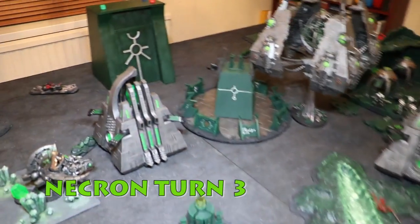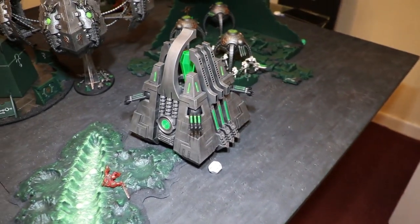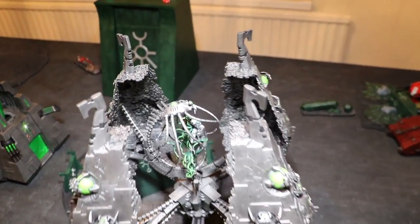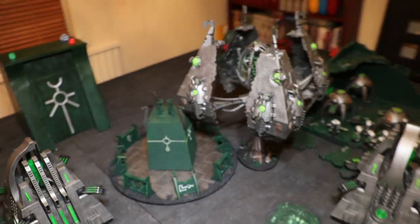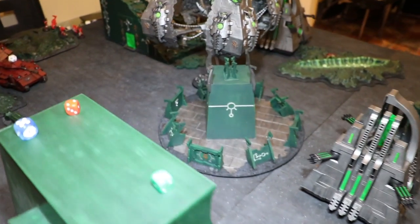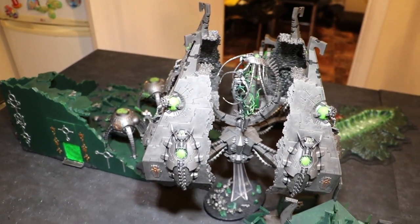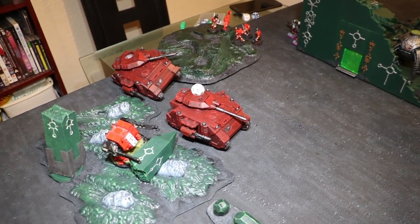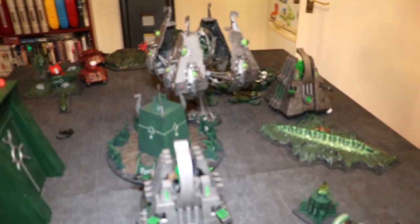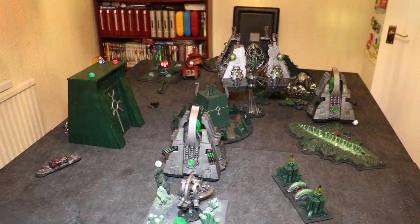Necron turn three. I moved the crippled Monolith back slightly — it gained a wound back so it's on four wounds. The other Monolith on six wounds moved forward slightly. I left the Lichguard where they were. I moved the Tesseract Vault trying to get the HQs in the building on the other side as the closest target. Using the powers of the Catan, I took out the Scout unit in the building, then targeted the Chaplain and the Librarian — managing to kill them both. I had two spheres shooting at the tank: I did a wound but he saved it, so still eight wounds left. I've now used all of my command points. Blood Angels have five command points left and a reasonable amount of long-range shooting.